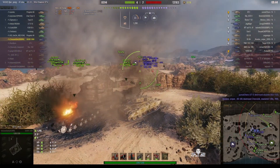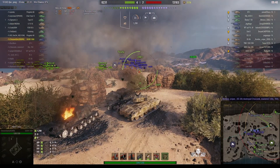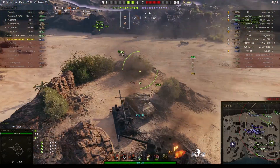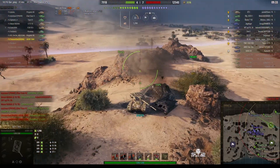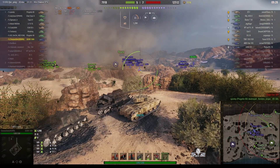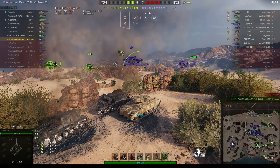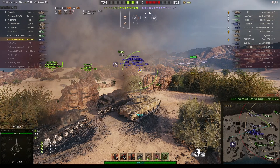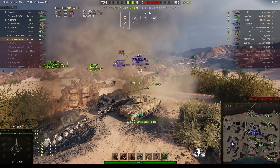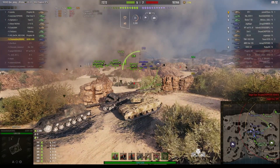His teammates are starting to suffer and he's now kind of alone because his teammates have all departed. Despite the fact that he's auto-aimed onto that Emil, he's not loaded yet — wait for it — there we go. First shot goes into the Emil, second shot into the Emil, third shot into the Emil. Pull back.